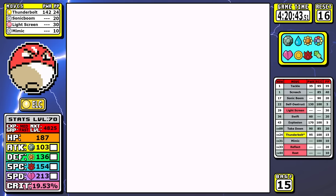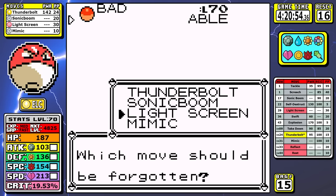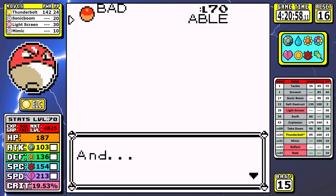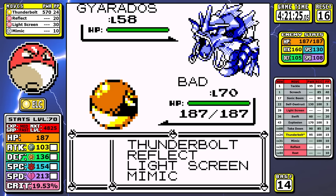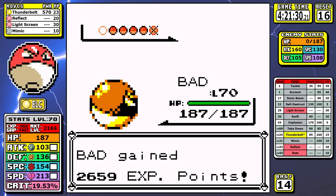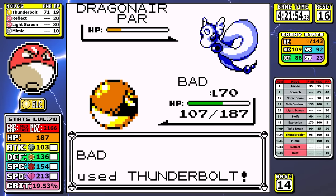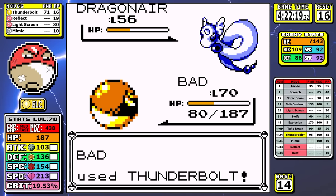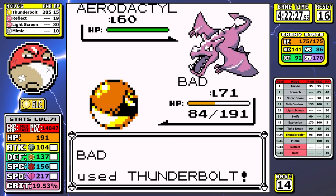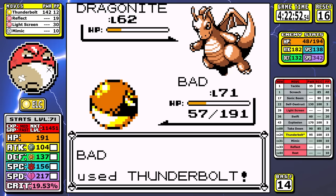For Lance I use the second copy of Reflect — Sonic Boom has been good to us but it's run its course. I'm running a Light Screen/Reflect set again. Against Gyarados, Thunderbolt obliterates it as expected. For the rest of his team, with Reflect up, things like Hyper Beam or Slam are basically negated and the fight is fairly trivial. I do make a slight mistake taking a little longer to set up Reflect than I should have, but in the end it doesn't matter.